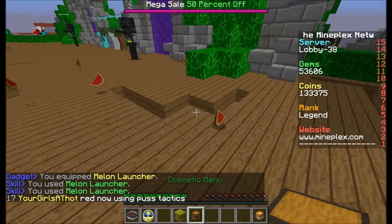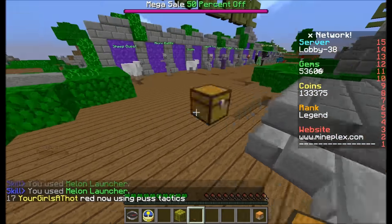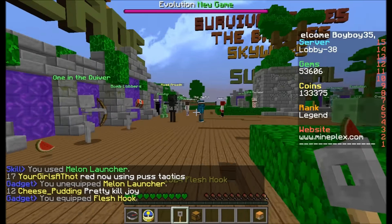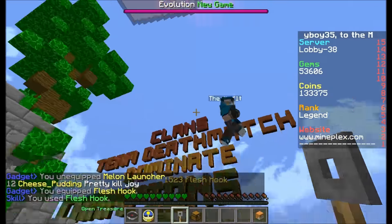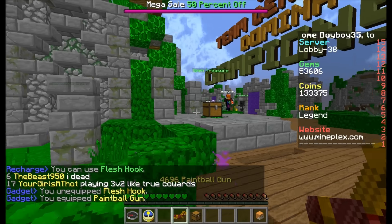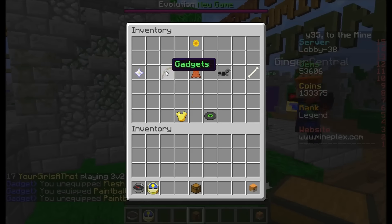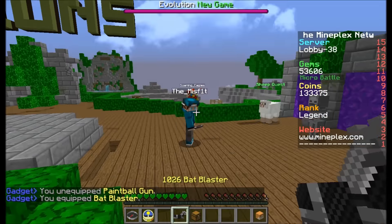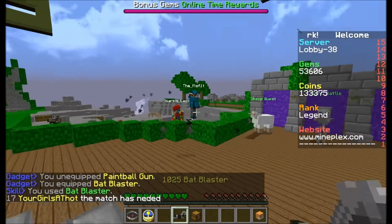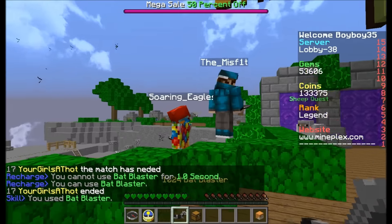And yeah, it's pretty cool. So let's get some speed right here — there you go. And then there's the flesh hook: you can hit it at someone and they come flying to you, right behind you. And you can also get the paintball gun, which just paints the ground different colors. And you can mess with people and stuff.